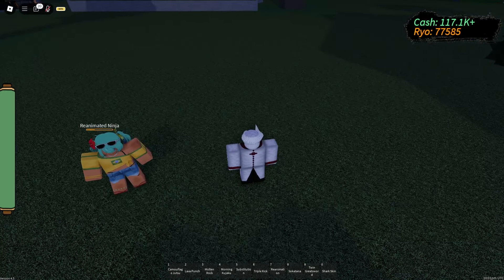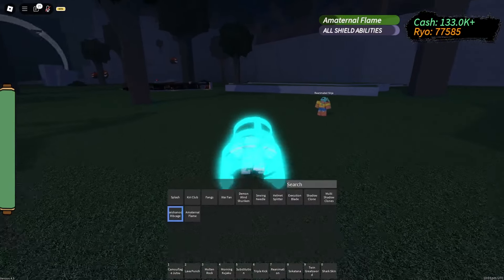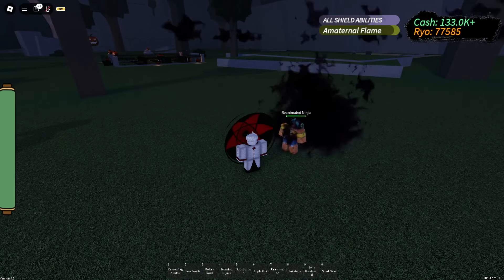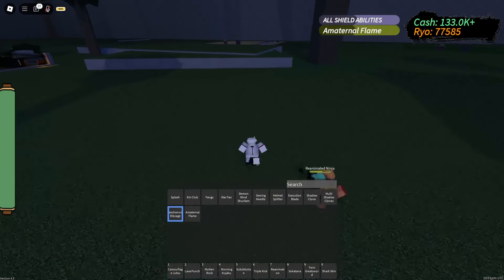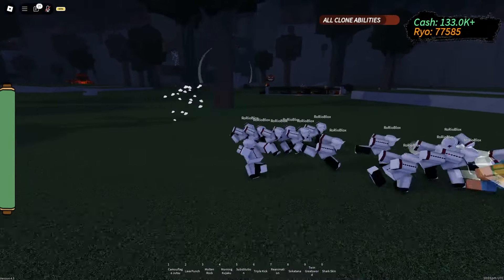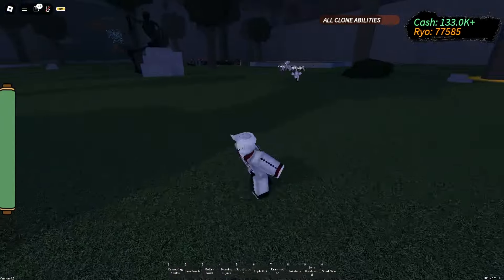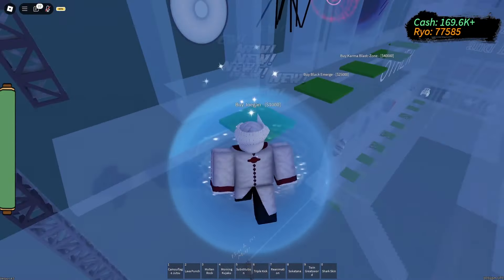Let's try the shadow clones, the ribcage, and the maternal flame — because Amaterasu is copyrighted. Amaterasu got better particles, but it's still 40,000 for just one lava punch worth of damage. The Susana is the same. New shadow clone clouds look nice — now they know how to moonwalk. The shadow clones are mostly the same, maybe a bit faster. We're done with the first floor.